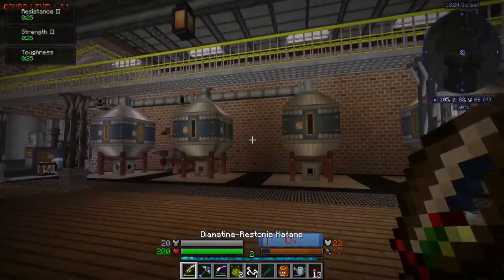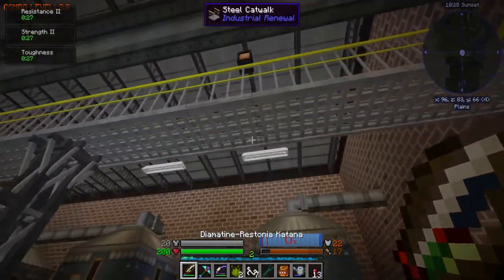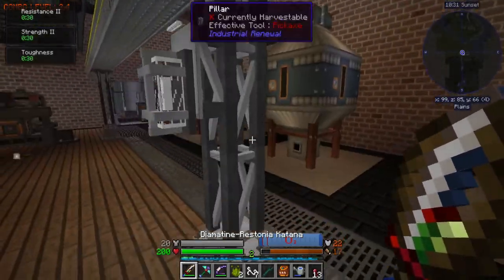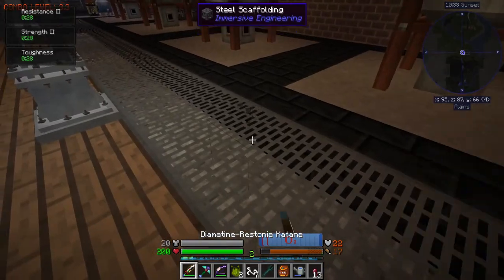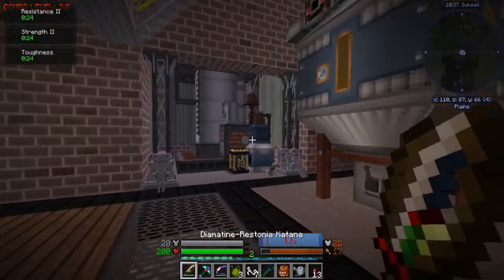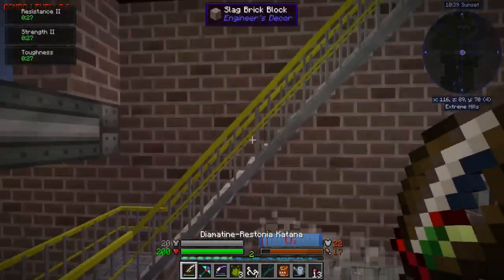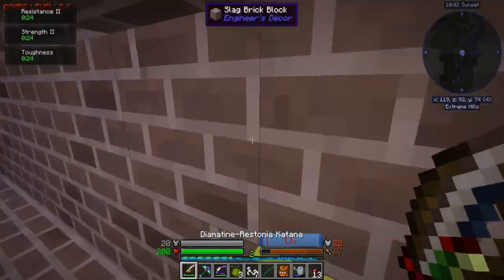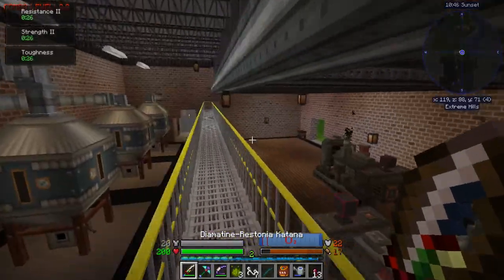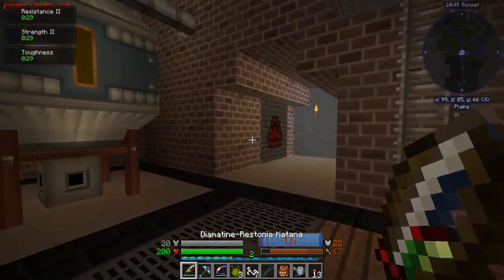This is my diesel gen room plus oil refinery — and coke. This catwalk here and this light and the pillar are from Industrial Renewal. The scaffolding on the floor is actually pretty immersive. It's kind of nice — it's actually just like a drag-and-drop mod, Renewal is. It does tie in with any other industrial kind of themed mod.